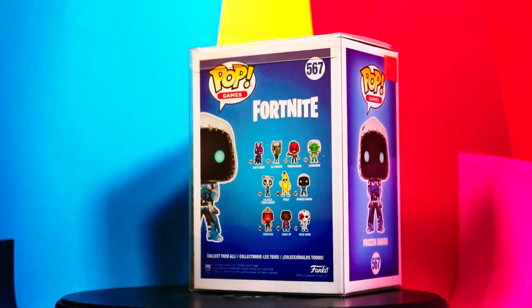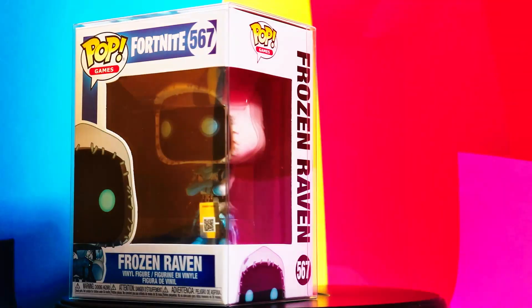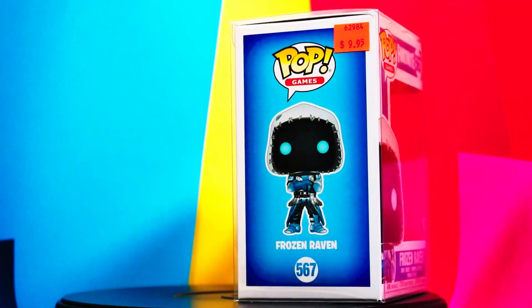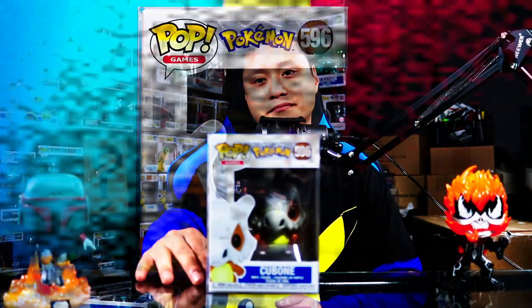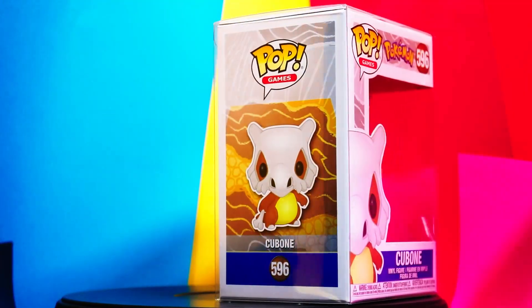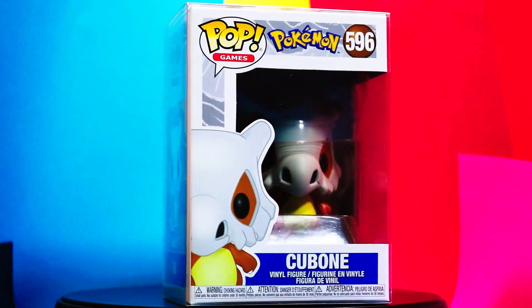Welcome back! These first pops I got are in open boxes. Here's the first one — from Fortnite, Frozen Raven, number 567. I used to play Fortnite when it first came out because first-person shooters are one of my favorite genres, and I've been wanting this pop for a while. Next up, from Pokémon — red, blue, and all the other colors — Cubone, number 596.